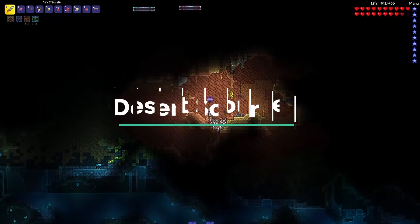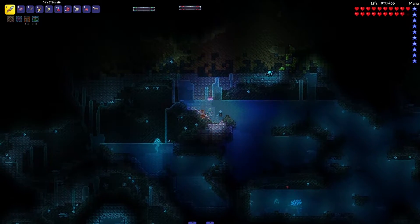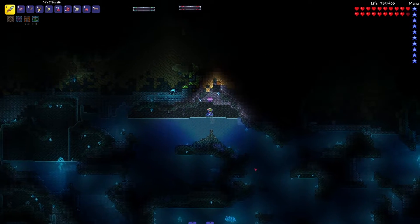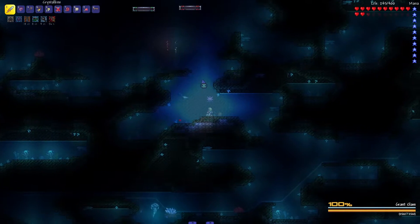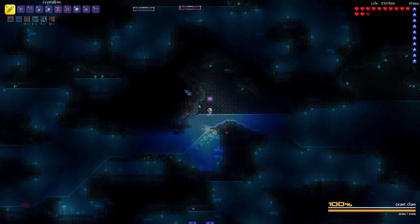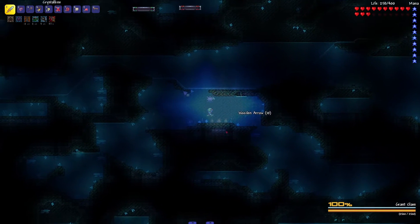After defeating the Desert Scourge, I recommend using his drops to make Victide bars, and then using those to make a Victide armor set for your class. Explore the deep underground of the desert biome and you will find the Sunken Sea with new items and new enemies. The biome is almost entirely filled with water, so the Ocean Crest — one of the items the Desert Scourge drops — is recommended to use as you can breathe underwater, and it also makes most underwater enemies friendly as a bonus.